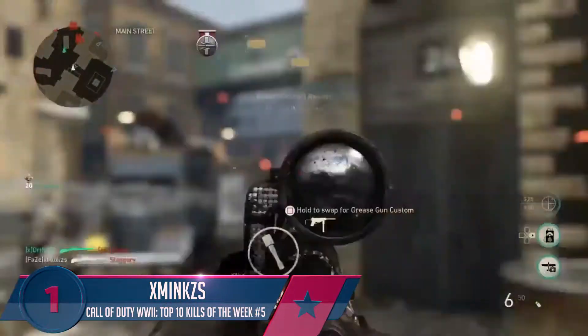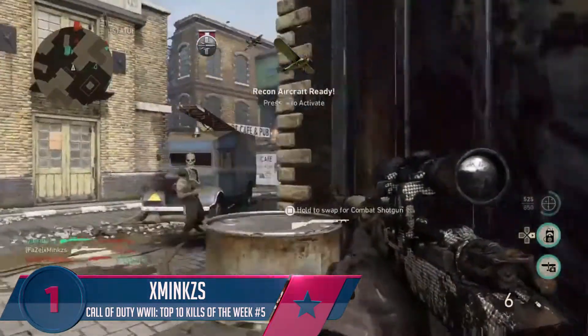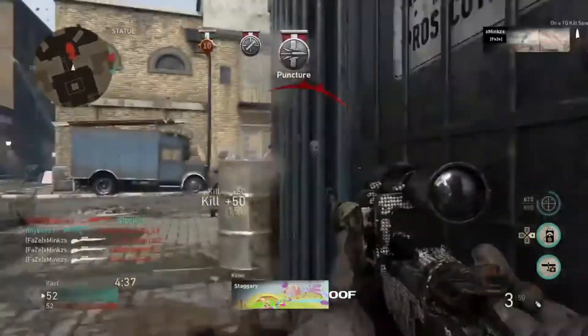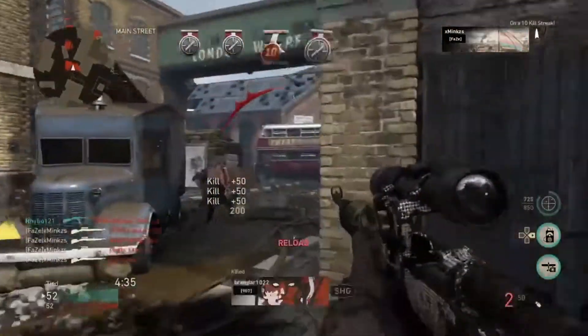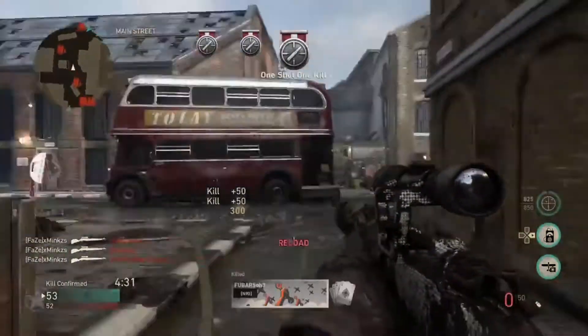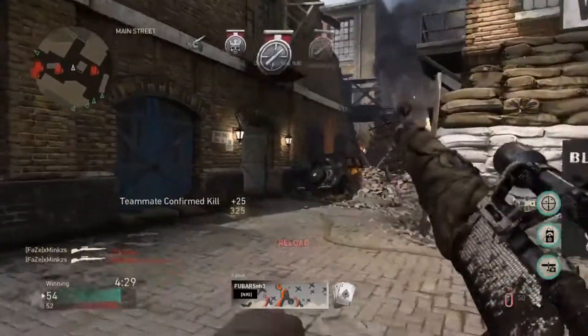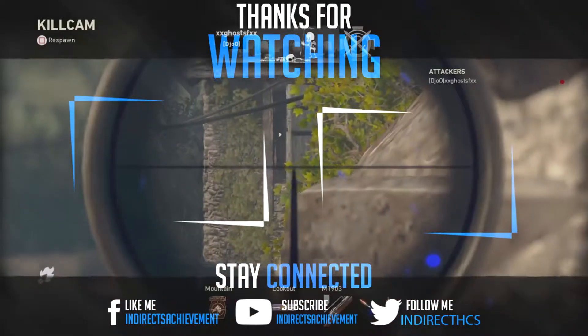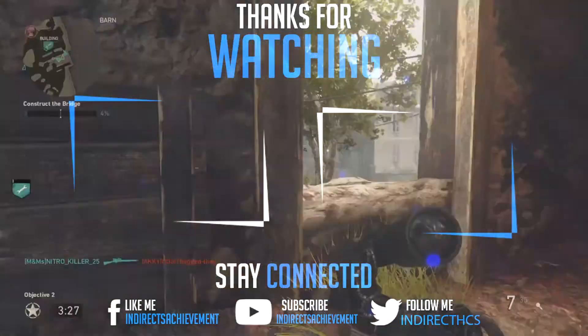Now the moment you've all been waiting for — the number one play of this top ten has Good A Minx. He starts with a body shot, has to take cover from a grenade, moves backwards missing a few shots, but then picks up a throw — oh my goodness! He's just picking up so many kills, finishing with nine kills at number one. That number one clip was absolutely ridiculous.